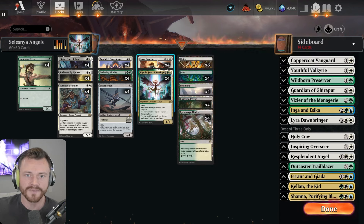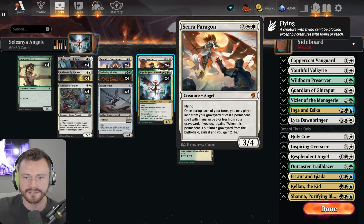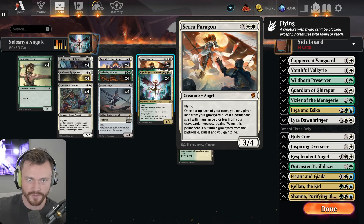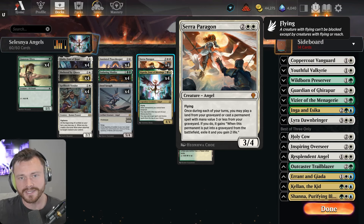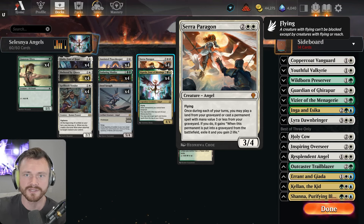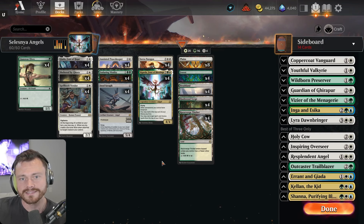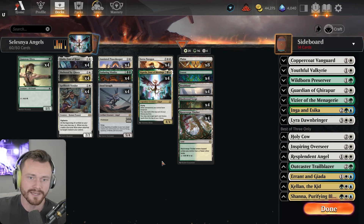Giada itself is definitely a draw engine — you can play angels and humans off the top of your library. Sigarda's Paragon lets you play permanents with mana value three or less back from the graveyard. A lot of things are getting picked off with Lightning Strike, Cut Down, Go for the Throat, so by turn three you might already have one or two creatures in the graveyard. Sigarda's Paragon can get those back, which is great.